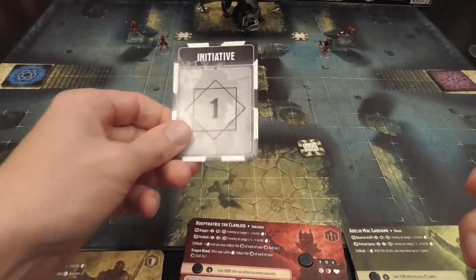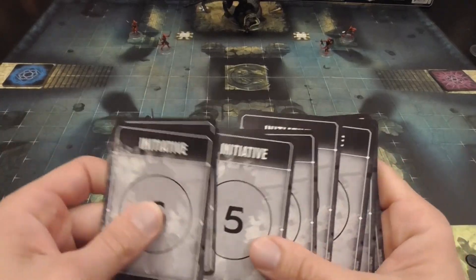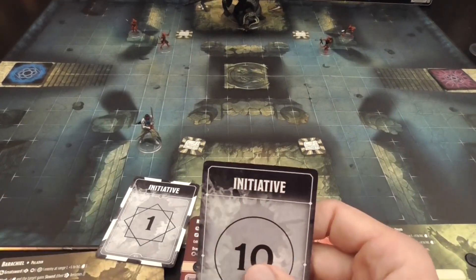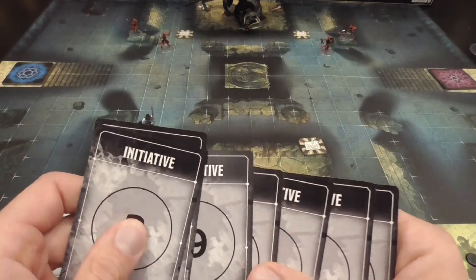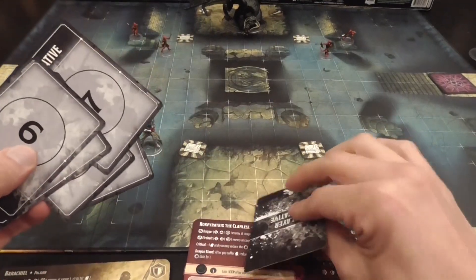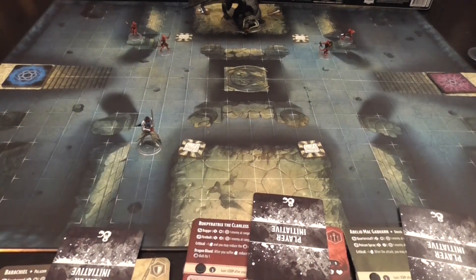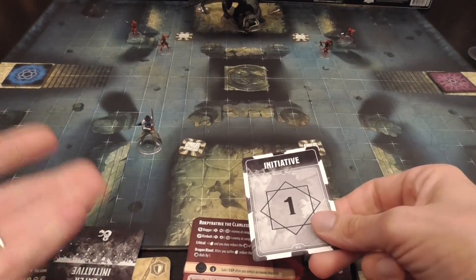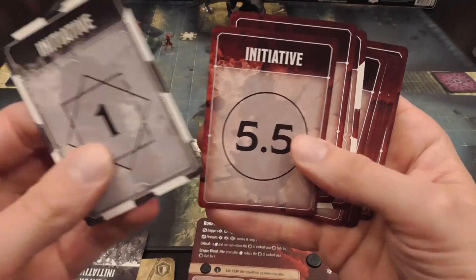Players alternate being the initiative player. The initiative player receives the card that says initiative one, and the other cards are assigned randomly but not purely so — you shuffle the lower numbers together and the higher numbers together, creating a mix so nobody gets all low or all high numbers. Once assigned face-down, at the beginning of the turn you're plotting and planning the order in which your characters will activate, and then you start activating them by revealing the cards one to ten.